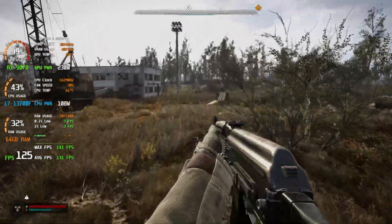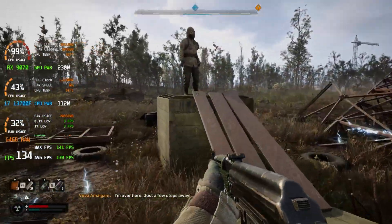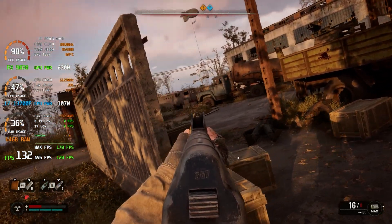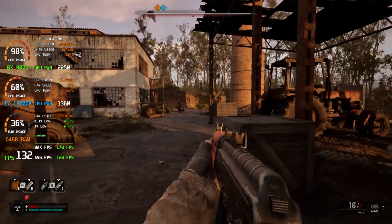In Stalker 2, again using FSR native AA and frame generation, we are getting 120 to 140 frames per second. Everything is set as high as it goes and the 9070 is chugging along without issues. For me, this is the best playing experience for this game and I'm pleased with how this card performs.